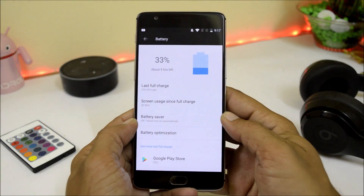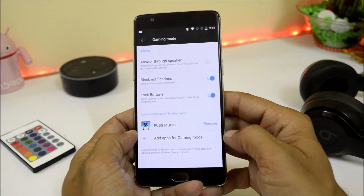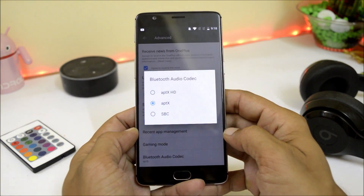Battery stats will be updated by tomorrow evening. Gaming mode is still outdated — there are no features like network boost. No new Bluetooth audio codecs either; it remains the same: aptX HD, aptX, and SBC.